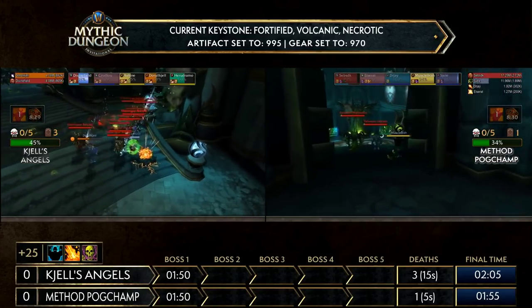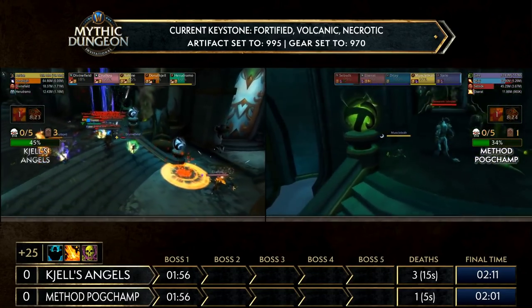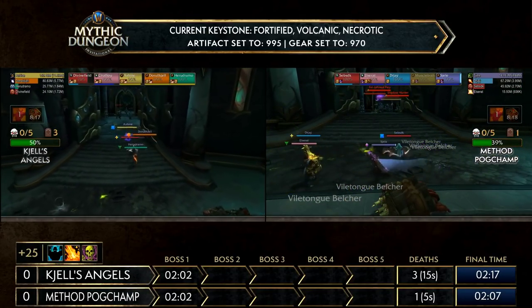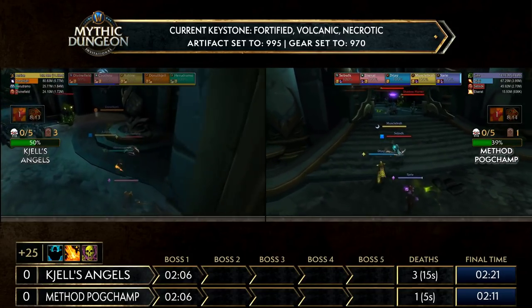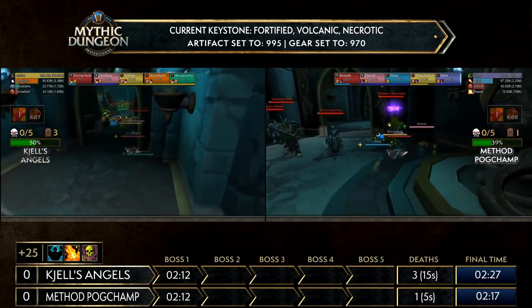Elzerat died on the other side for Method Pogchamp, a minor setback. Muscle Bar is heading past some of this trash to potentially pull it along with the rest of it. Shells Angels are now at 50% and can move up through some of this trash using shroud. Being at 50% before that first boss is a phenomenal position for them to start in.